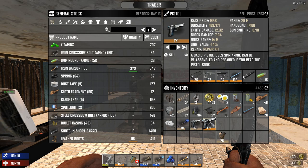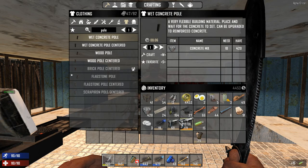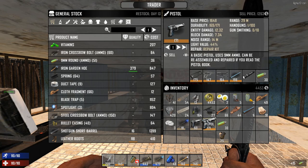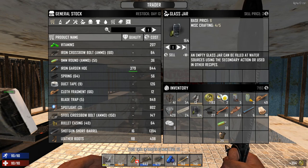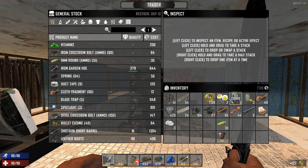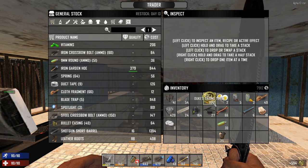Anytime you're going to sell a pistol, do the assemble thing - you don't actually take it apart, just assemble and that way you get the bullets out before you sell it. I'm going to sell the steel shovel because I don't want one that weak. Someone said to sell jars - 603 for 164 jars, wow. Maybe jars are a way to make money. I'll have to remember that. Let's sell all the leather - there we go, I think that's everything I wanted to sell.